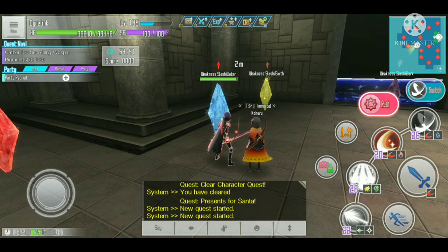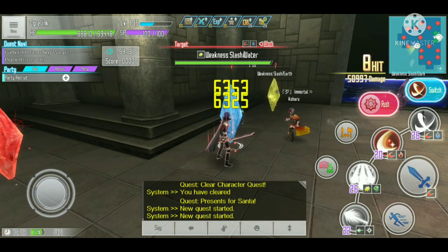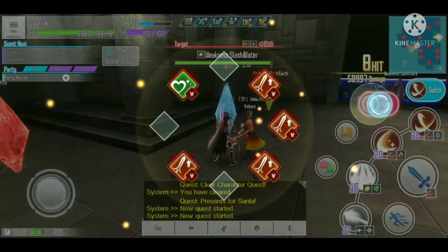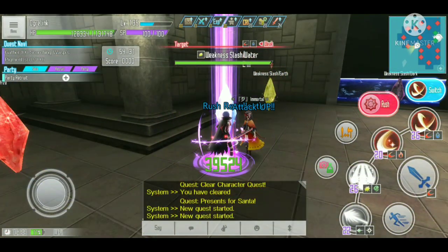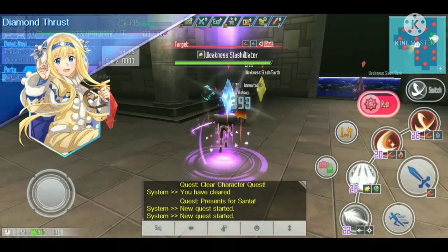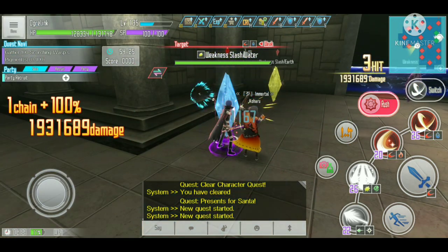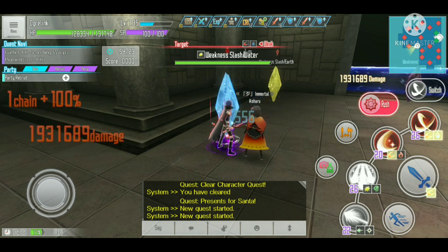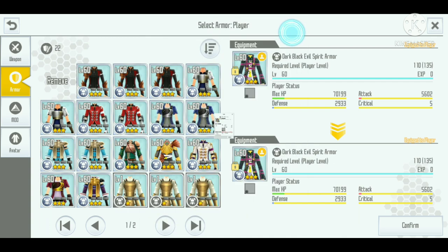That's a 120,000 damage increase on critical hits. Now let's use the switch with the awakening again and see how much total damage we get. It's hitting 1,931,000 — that's almost 300,000 more damage, and that is simply from changing the armor from level 110 to level 135.